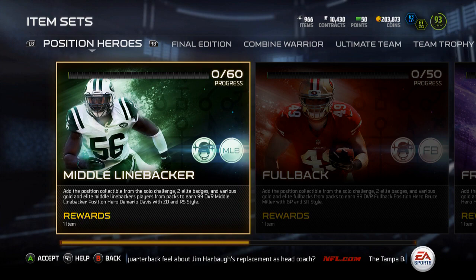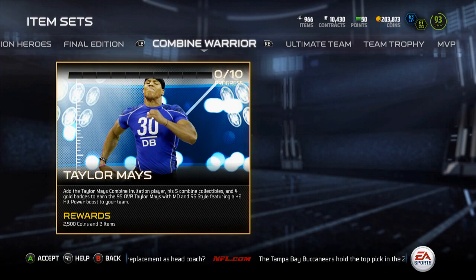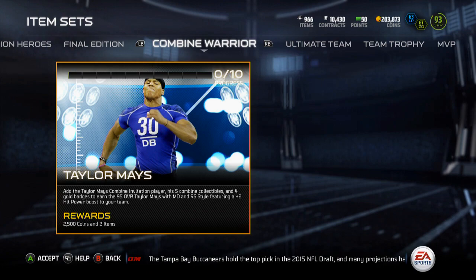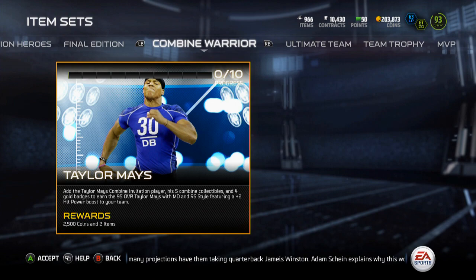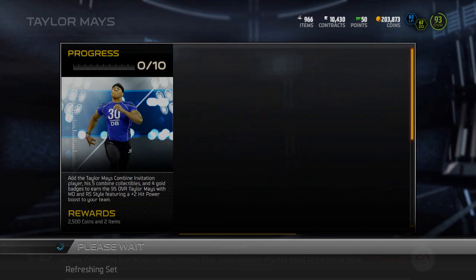Yo guys, what is up? It is Nick, and today I'm going to be doing the Combine Warrior Taylor Mays set. The only reason I am doing this is because off the middle linebacker and the fullbacks, I made about $140K, and then I pulled an Anthony Barr out of one of the all-rookie Anthony Barr packs, which I sold for $28K, out of one of those pro packs from the Mutt Gauntlet, so I decided to do this Taylor Mays set.